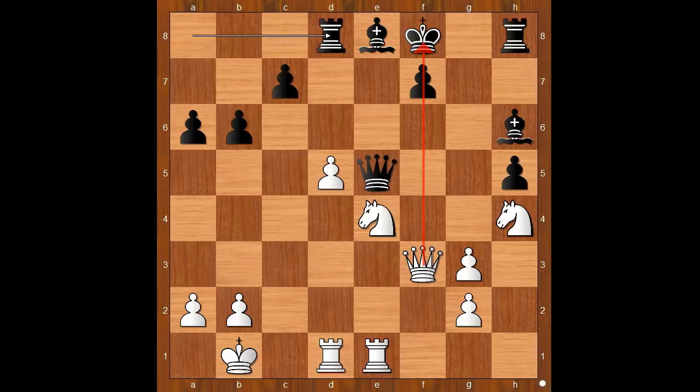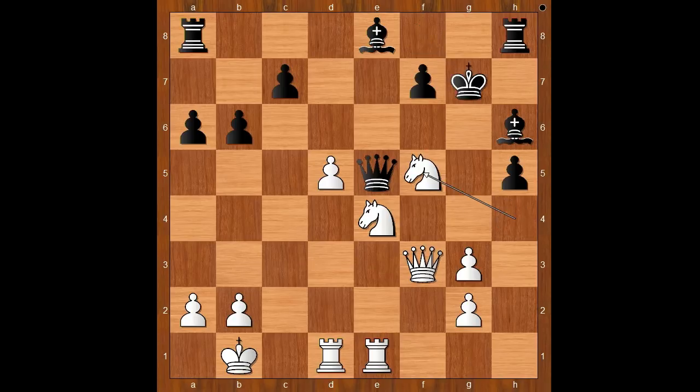For example, if rook to d8, knight to g6 check, winning the queen. So the terminator played king to g7. Knight to f5 check, king to g6 — I was expecting king to g8, but king to g6 was played. How would you continue now?